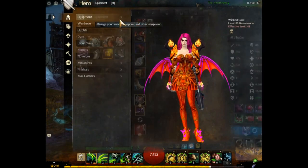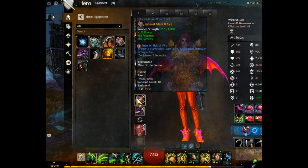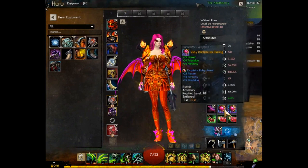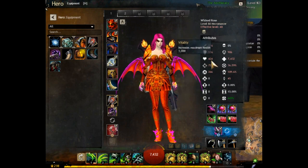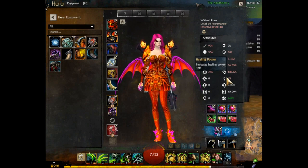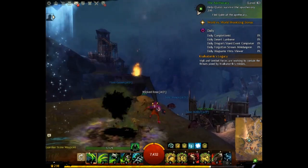For equipment and statistics we have power, toughness, and ferocity — basically all cavalier on the armor — with superior rune of the pack times six. The axe has power, precision, ferocity with sigil of fire, and the focus has power, precision, ferocity with superior sigil of air. Accessories are all ruby with exquisite ruby jewels giving a total of 2449 power, 1445 toughness, nearly 900 ferocity, and 150 healing. Let's summon the minions — just two is all you need.